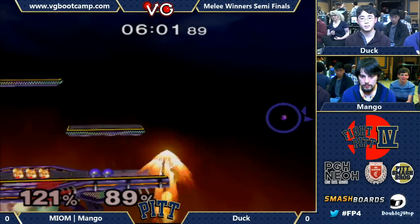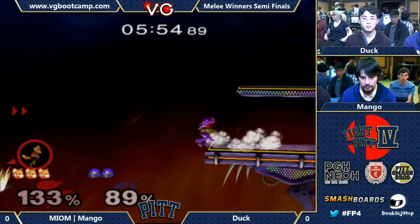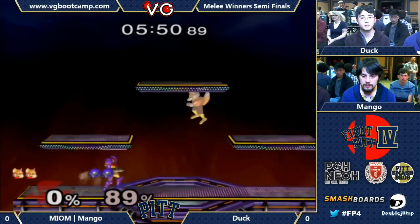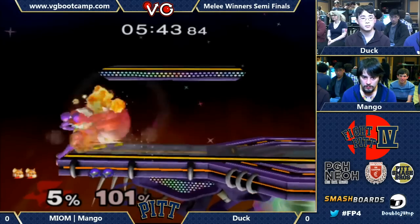And he has hugs of experience. Nice fast fall from Duck. This is nothing he's never seen before, but it's all execution. There's not much theory into this matchup — I think it's all execution. Avoiding the punish on both sides, I think.